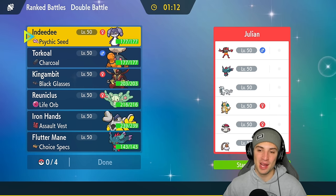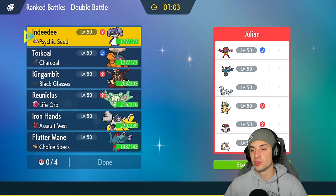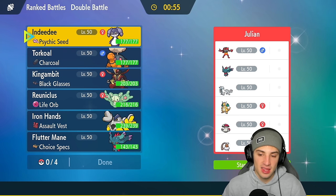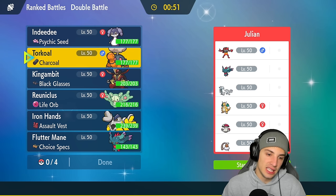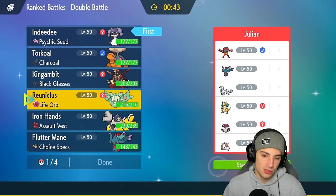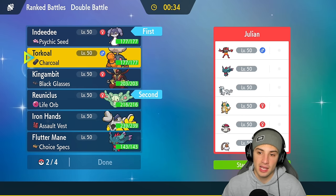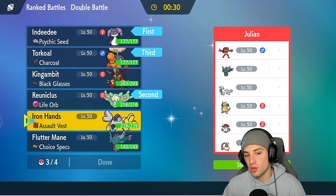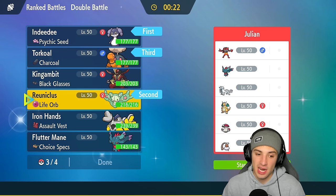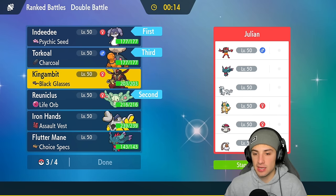Second match coming at you guys - looking for our first win. That last match was solid but we lost to a little bit of RNG. We're going up against a Shen Pal and Dragonite team with Incineroar - great combo there - and they also have Flutter Mane, Amoonguss, and Landorus. Landorus is top tier in the meta right now. For Pokémon I think are a solid lead, I could go Follow Me Trick Room. Dark types are a little bit of an issue but I like these two leads because we dodge Fake Out and Intimidate doesn't really affect us. I like Torkoal in the back since they don't have weather control, and I'm leaning towards King Gambit for first turn priority late in the game.